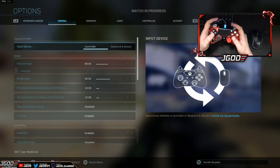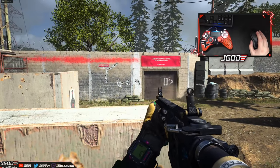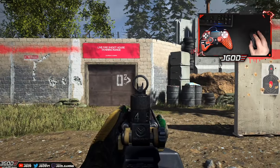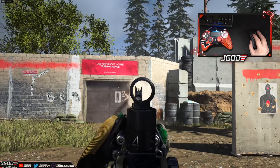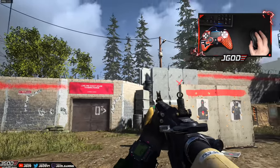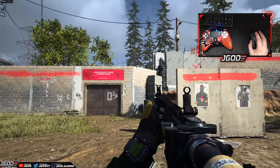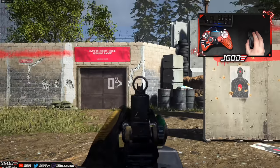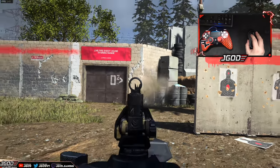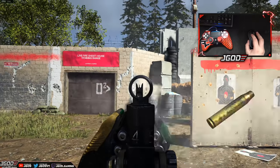Let's go ahead and switch out to keyboard and mouse. I don't use a keyboard and mouse, but we're going to see this same process works out pretty easily. If I shoot and just hold the mouse steady, it does the exact same recoil pattern — up and to the right. On keyboard and mouse, all I'm going to do is continue to aim down and to the left — pretty much straightforward, nothing crazy.